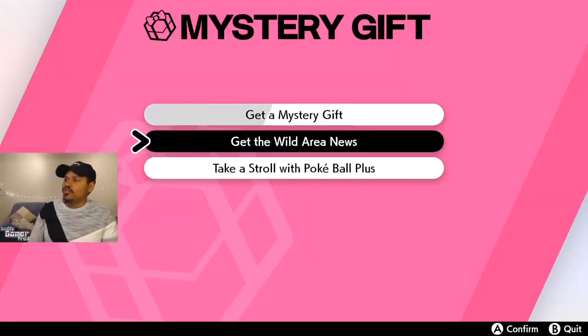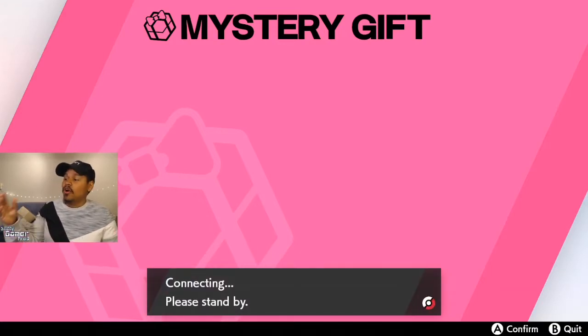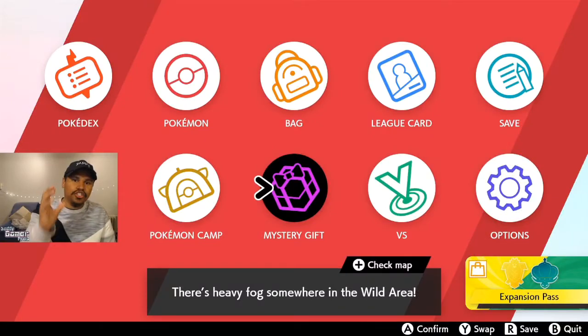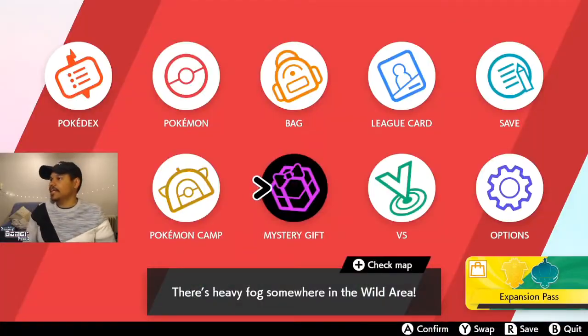In order to do so, it's very easy. Just go to Mystery Gift and go to Get Wild Area News. When you do this, you must be connected online. You don't need Nintendo Online Services to do this — all you need is to be connected to the internet. Once you do that, you're going to get yourself the Wild Area News update, and then Meowth will be added to your Wild Raid Dens.